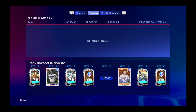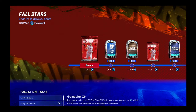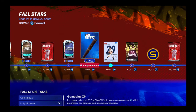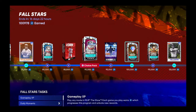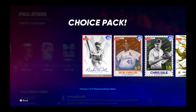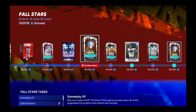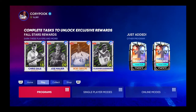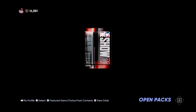Welcome back to another video. Today we finally got the pack I've grinded for. Once you get a hundred thousand XP you get this — you can pick one of these cards. Today I have it good. Let's open the headliner first.